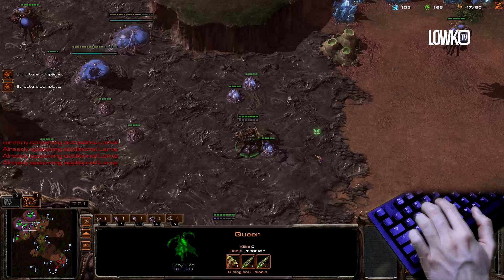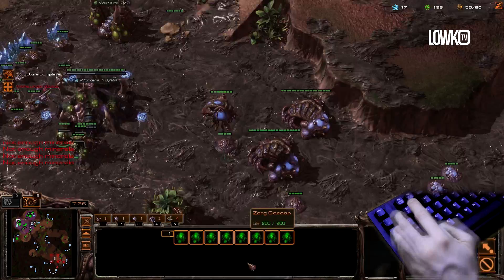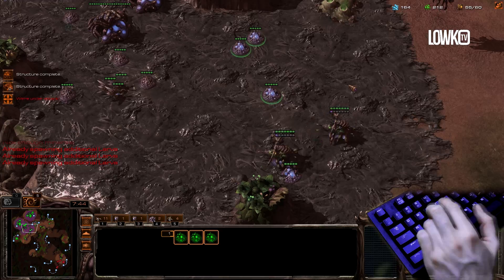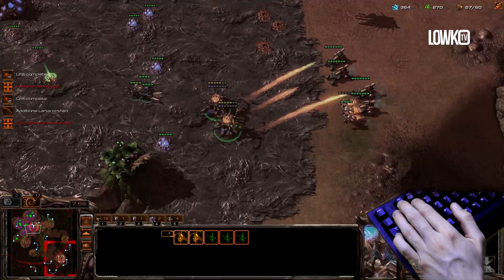I'm gonna have to do some droning up right now. He's playing pretty greedily and he honestly really won't move out until a long time. Now you can see this Overlord position right here is huge — this actually tells me everything right now. So that Overlord positioning for any Zerg player watching: do it. It's 100% worth it. Even though sometimes players will lift up their Command Centers and try to kill it, it's likely gonna be worth it in 99% of situations.